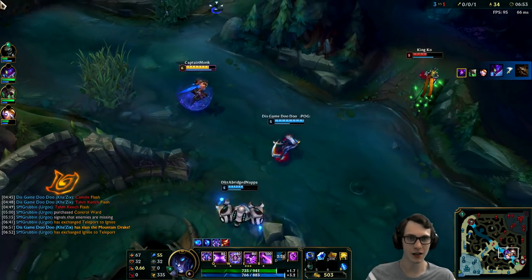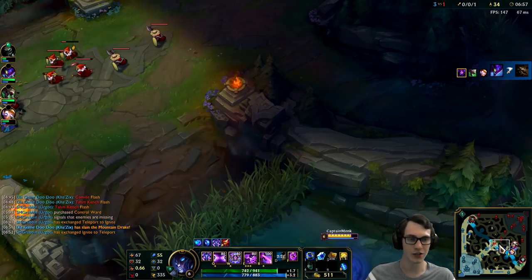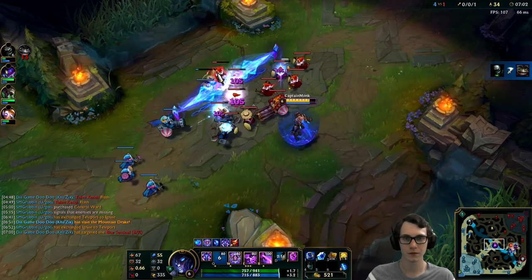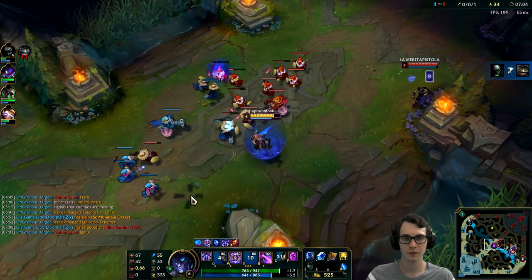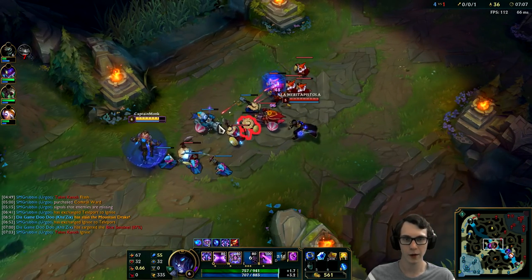Hey, Camille's here. I have my ult, so that's why I was looking for it, but I don't think I'm going to get into range. Yeah it's Camille — she's just going to use her hookshot to get away. Alright, well TF's back. Back with a vengeance.